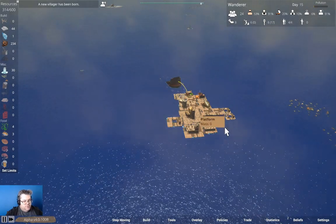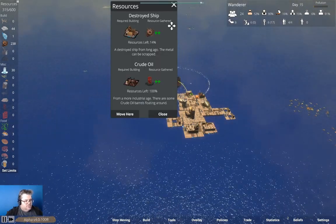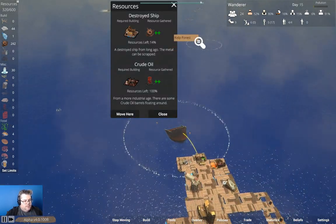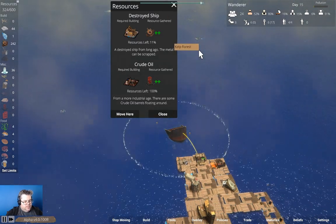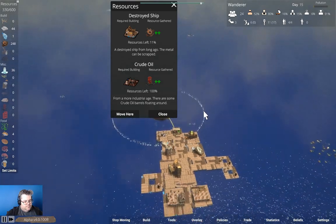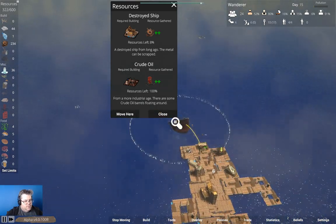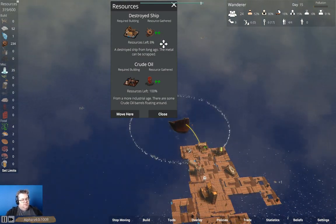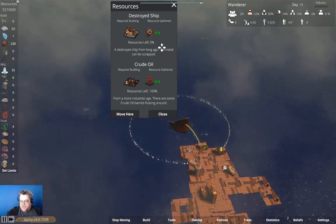A new villager has been born. It's going down and then we're going to head this way up to the driftwood piles. We just need that to finish out and we'll be kind of laughing, I guess.